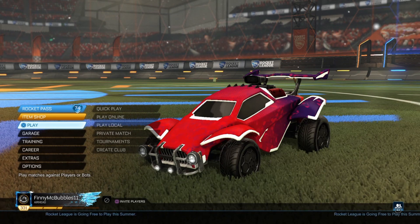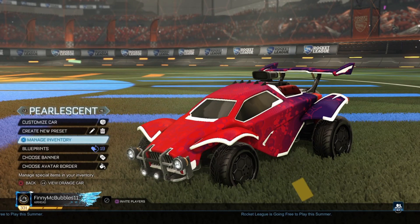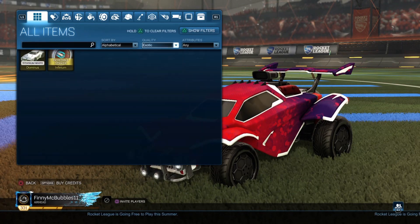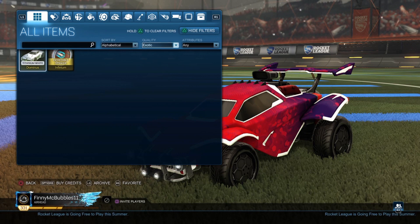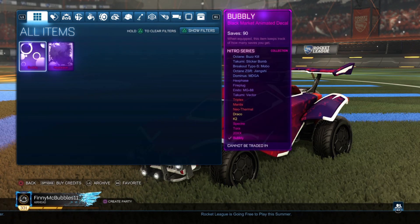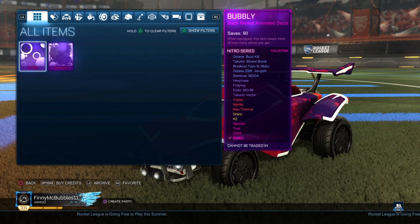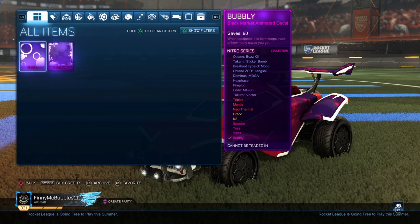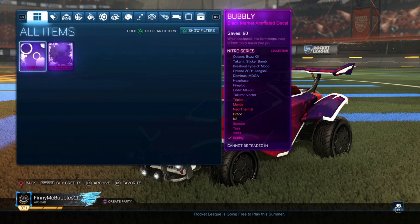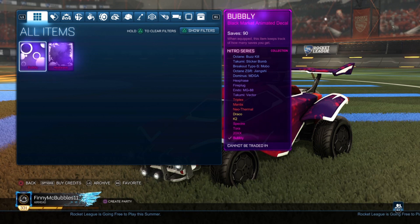The way you check what crate your item is from: head into your garage, go on manage inventory. Say for example if I try to see what crate my Bubbly is from — I go to exotic, then black market — and we can see straight away Bubbly is from the Nitro series, which is the OG crate. Unfortunately there are a lot of OG Bubblies, so it won't be worth that much extra, maybe for someone looking for a full Nitro series set, which probably wouldn't happen that often.